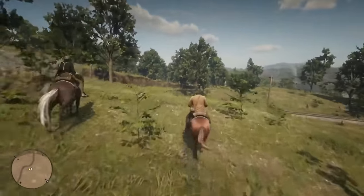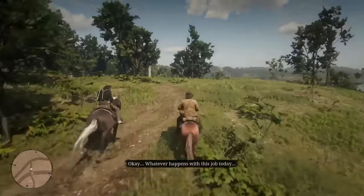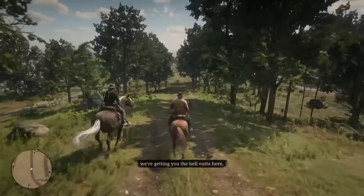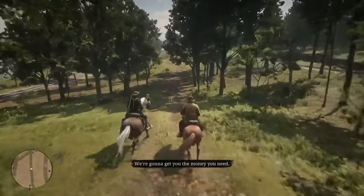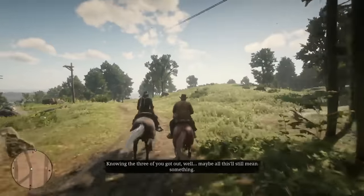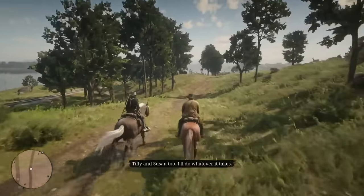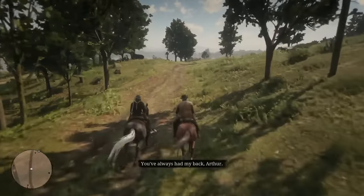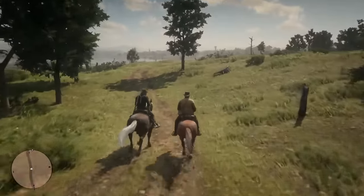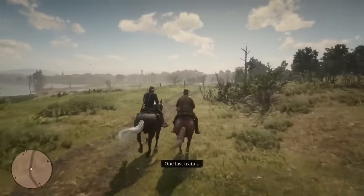Arthur then assures John: 'Are Abigail and Jack ready to leave? Whatever happens with this job today, wherever Dutch and them go next, we're getting you the hell out of here. We're going to get you the money you need. Knowing the three of you got out — well, maybe all this is still going to mean something.' John replies: 'Tilly and Susan too.' Arthur: 'I'll do whatever it takes. You've always had my back, Arthur.' 'Well, perhaps not always. Anyway, here we go — one last train, Arthur. One last train.'